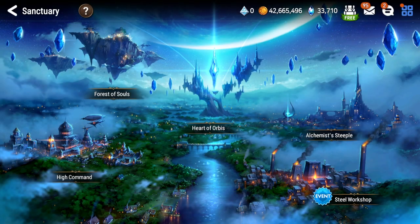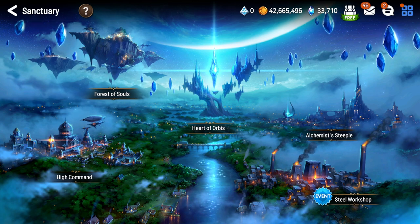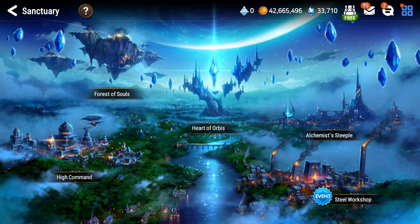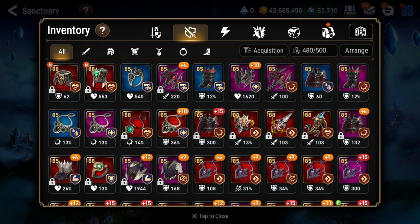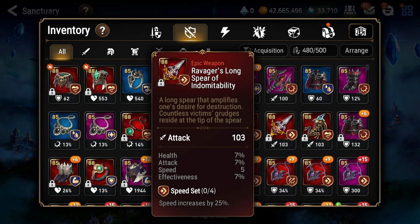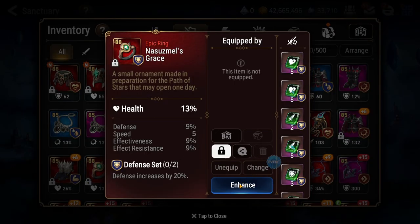Hey, what is going on everybody and welcome to Fantasia for today. We're gonna be jumping into another session of Epic 7L today. Got some more crafting for you guys, but in addition to crafting we also have a bunch of ancient inheritance gear to roll. I even have a couple pieces from the arena shop and I'm quite excited to see how they turn out. So I guess we'll start with the least exciting part.